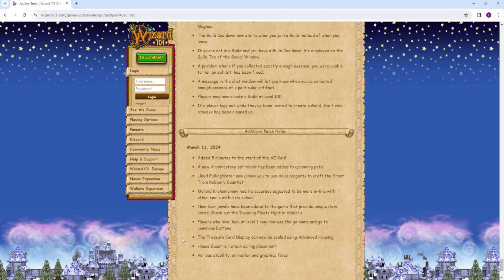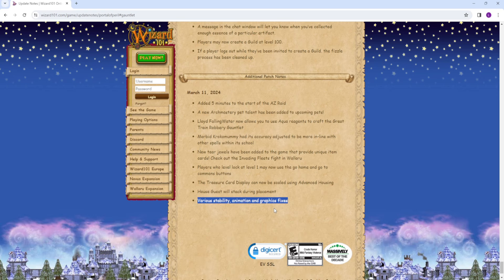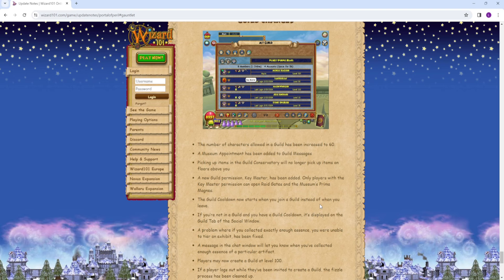Additional patch notes — we have adding five minutes to the start of the Azteca raid, which should make things a lot easier for newer raiders. We also got some new Tier Jewels — basically item card blades and item card counters on the Tier Jewel, which is pretty cool. You can find those in Wildaroo at the Bingo Guy. There are also various stability, animation, and graphic fixes — just bugs and making the game more polished. I'm very happy about this update. I think it's a very good update for the game and not really any complaints on my end, which is kind of surprising. Let me know your thoughts in the comments below, and I will see you guys on the next one. Thank you for watching and take care.